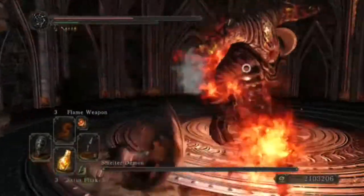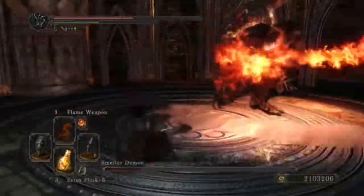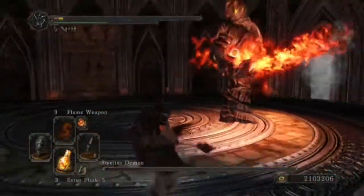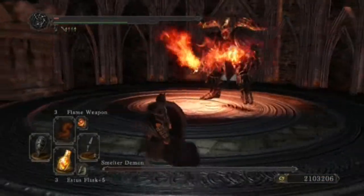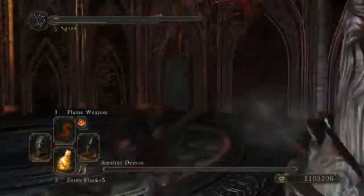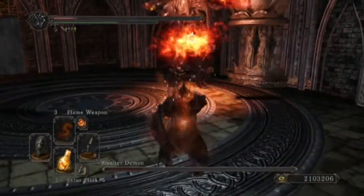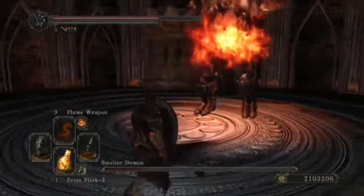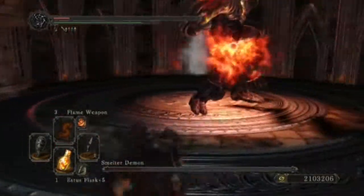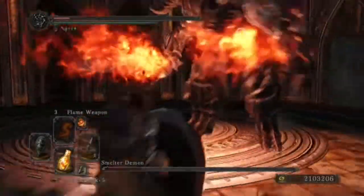Next up is his single slam attack, where he slams his sword into the ground and shoots that beam I was talking about. It has a very long delay, so be careful of rolling too early or too late, otherwise you will get hit. Right about here I thought I was going to die because I had very low health and only one Estus, but thankfully I had some old radiant life gems I could use.